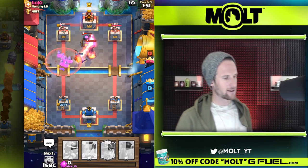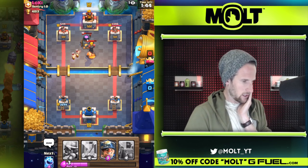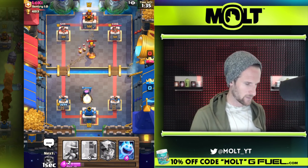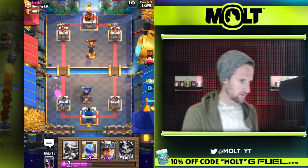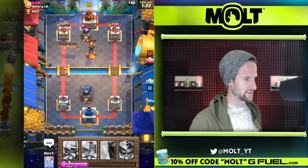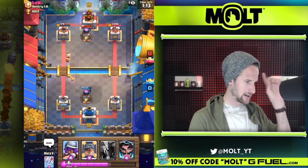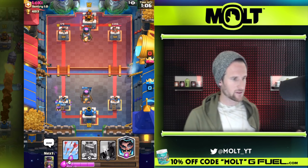Our electro wizard is gonna do some work there. I need to be careful — I might need to mirror my arrows. I need to play very very smart here because I have the upper hand completely. I'll go ahead and drop off my furnace as well. We've got an ice spirit to hopefully stop them — which is what I wanted. His furnace is going to get distracted by it, which is good because they'll waste themselves. Our miner — is he gonna take out that tower? Look at that. There we go!